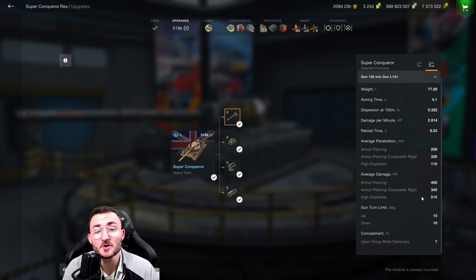On top of that, 10 degrees of gun depression, allowing you to work with your turret armor beautifully. As long as you're in hull down and using those 10 degrees, you are literally impenetrable.